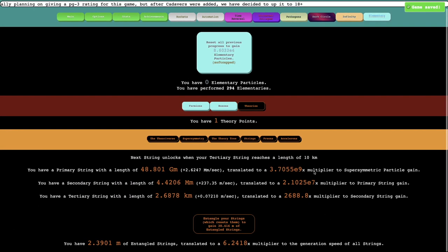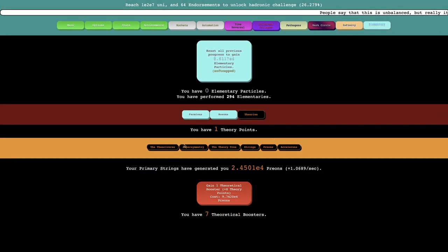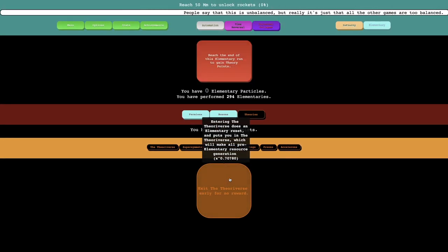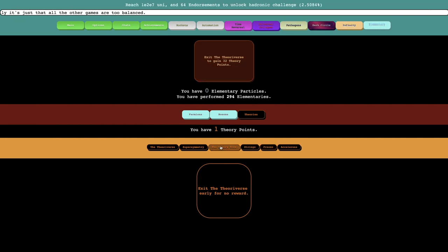This is millions of kilometers — my primary string, my tertiary string. Yeah, there's a tertiary string that's two kilometers, and this is like 4,400 kilometers, so yeah, it's a lot. I don't think there's anything else I can purchase in the theory tree. What I want to do is just enter the theory verse and hopefully get 32 theory points. I'm probably just going to put them into a relatively balanced build.